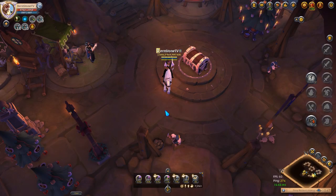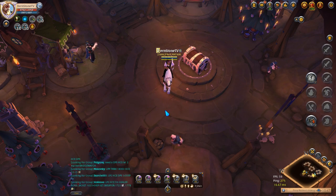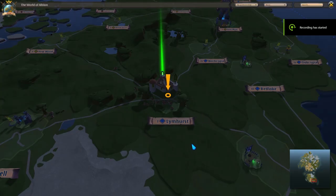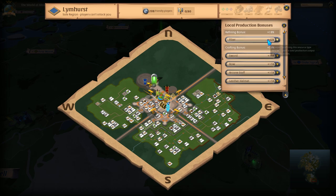The first step is to acquire the cloth needed for this session. You can either gather them on your own or buy them from the market. You can gather fiber and refine tier 4 cloth, but if you are planning to use tier 5 or tier 6 it is better just to buy them from the marketplace. When buying cloth, make sure to get them from Lymhurst because more often than not you can buy them the cheapest and the fastest there. This is especially true for tier 4 and tier 5 but less so for tier 6, because Lymhurst gives the highest return rate when crafting cloth.